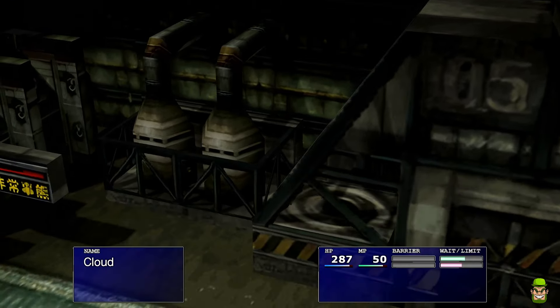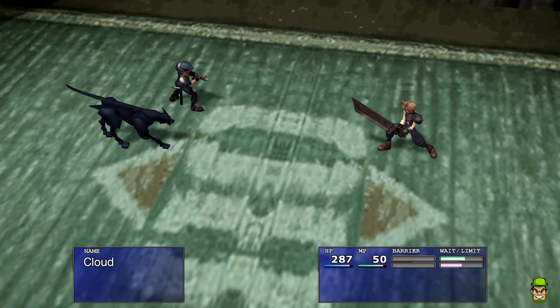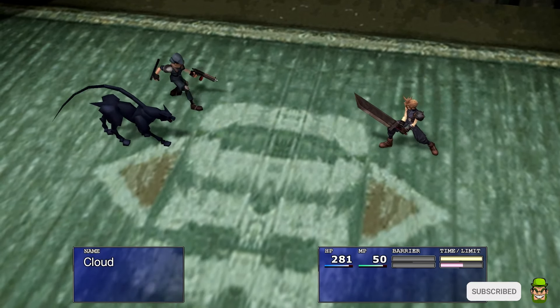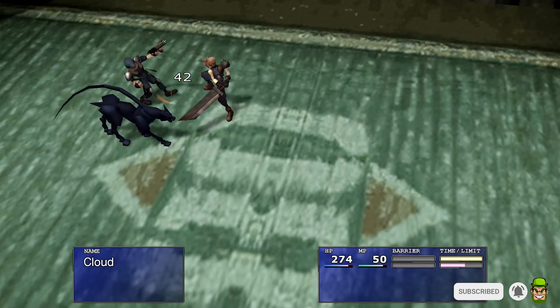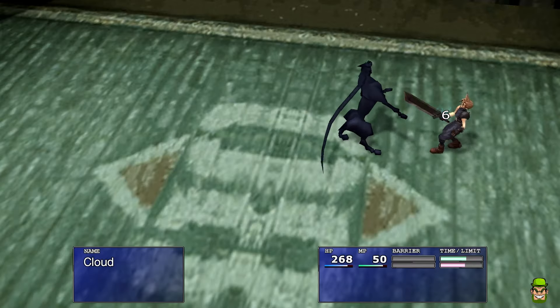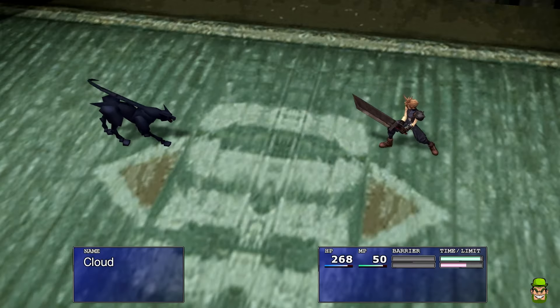Welcome back to the channel. Today's video I'm going to show everybody how to install Final Fantasy 7 mods on the Steam Deck using Seventh Heaven 3.1.0.0. To start this installation process I'm going to keep this in a phased approach and I'm going to cover absolutely everything that you need to get this working.